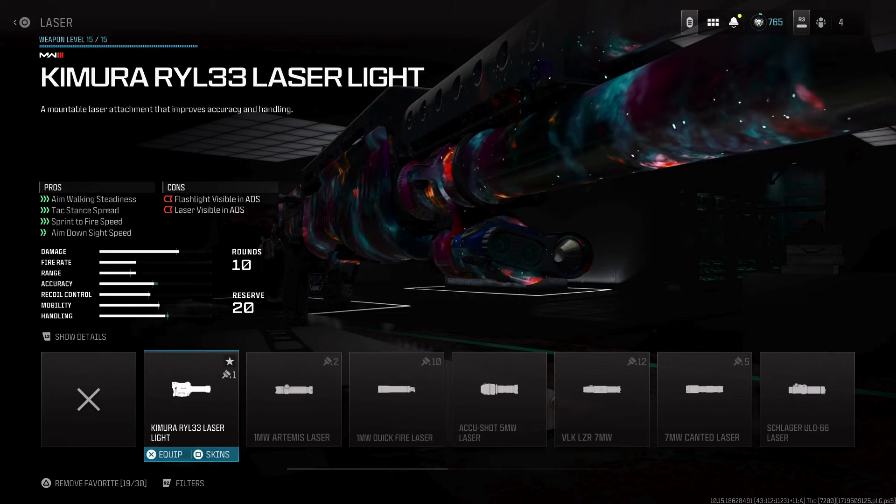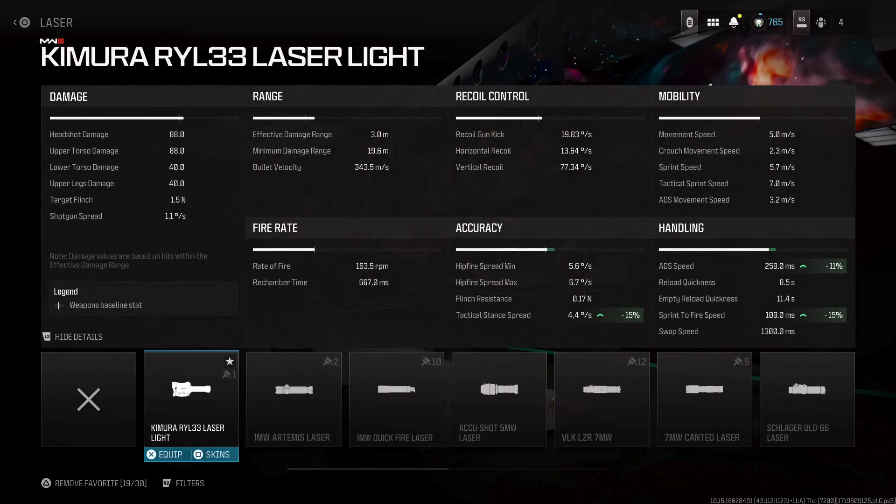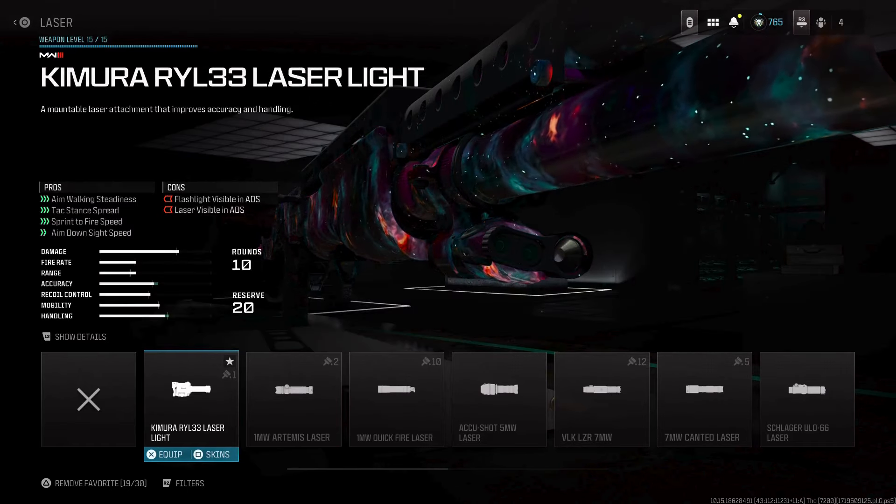For the laser, you're going to want to use the Kimura RYL33 Laser Light. This is going to help with aim walking steadiness and aim-down-sight speed by a ton. This is one of the best lasers you can use in all of Modern Warfare 3.